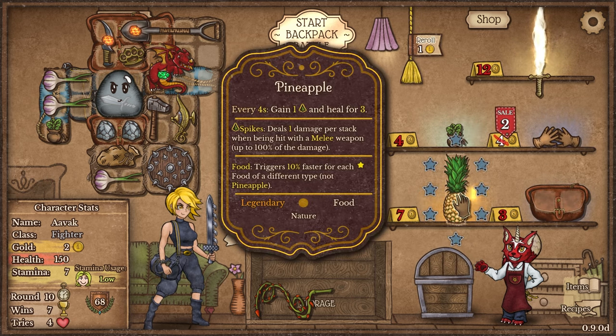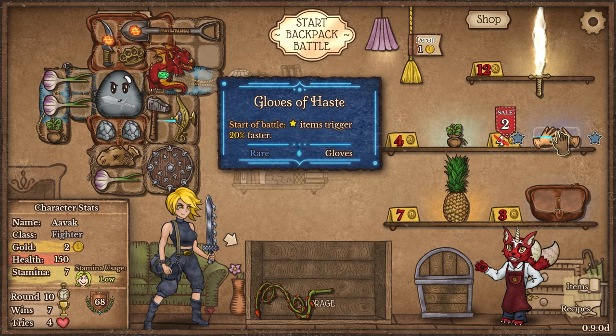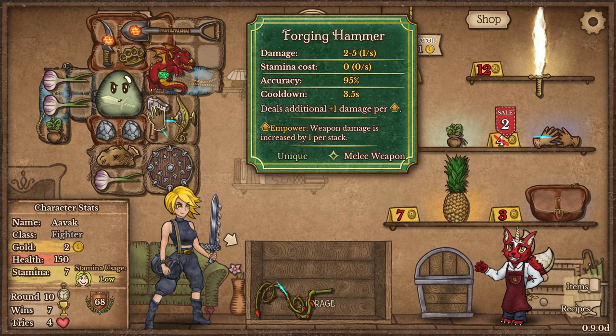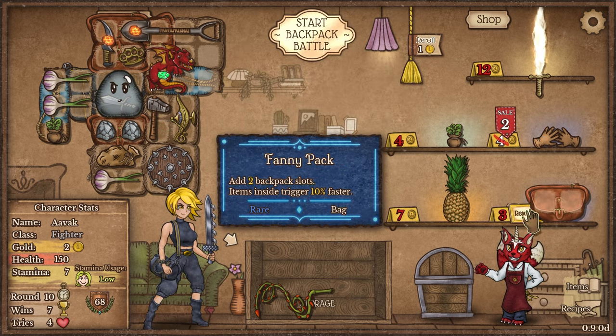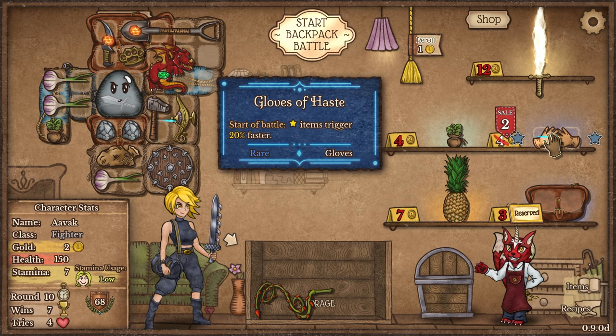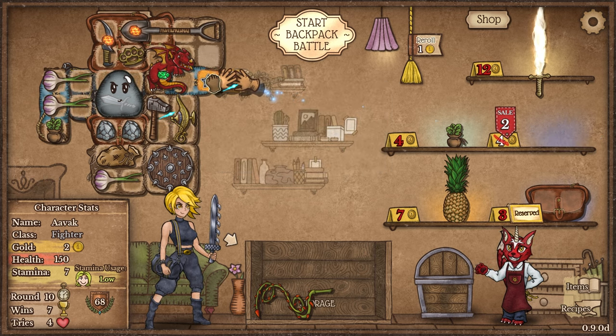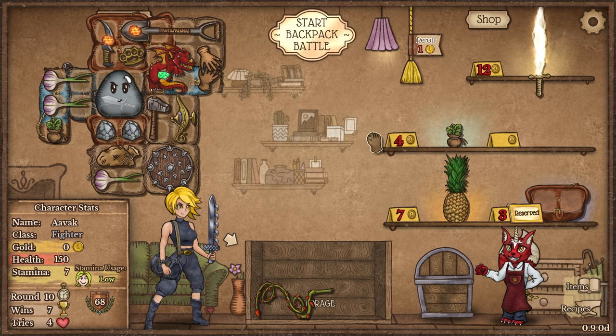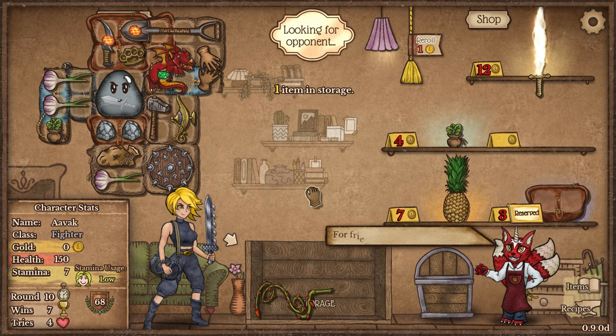The pineapple is great because it gives thorns naturally. There are gloves where start-of-battle items trigger 24% faster — having it trigger on the chain whip would also be cool. But ultimately it's the fanny pack we want. I can pick the gloves up and sell it for two next turn — just having that little 20% faster on the shovel isn't unwanted. Let's get into the fight.